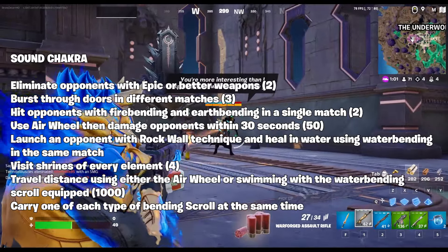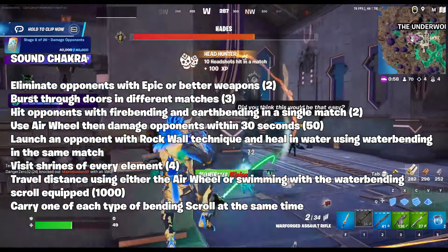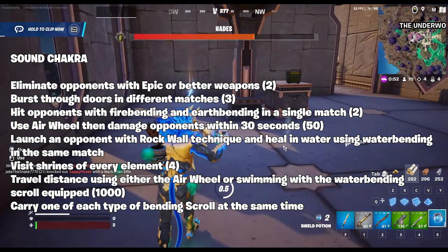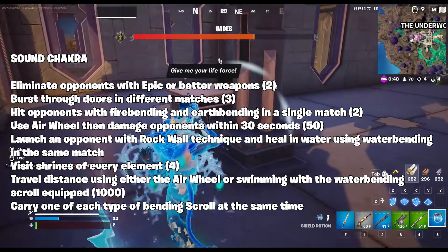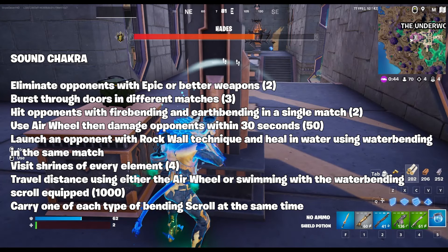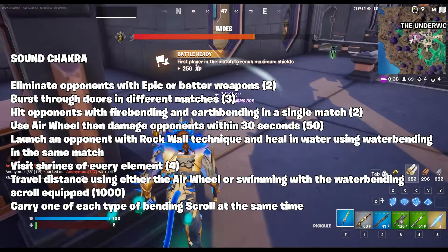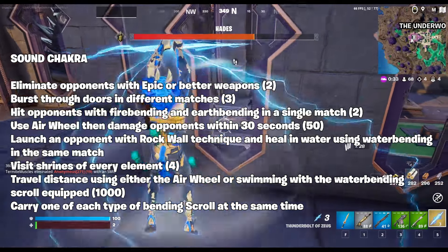Sound chakra: eliminate opponents with epic or better weapons twice; burst through doors in three different matches; hit opponents with fire bending and earth bending in a single match twice; use air wheel then damage opponents within 30 seconds; launch an opponent with rock wall technique and heal in water using water bending in the same match; visit shrines of every element; travel distance using either the air wheel or swimming with the water bending scroll equipped; carry one of each type of bending scroll at the same time; and discovery quests.